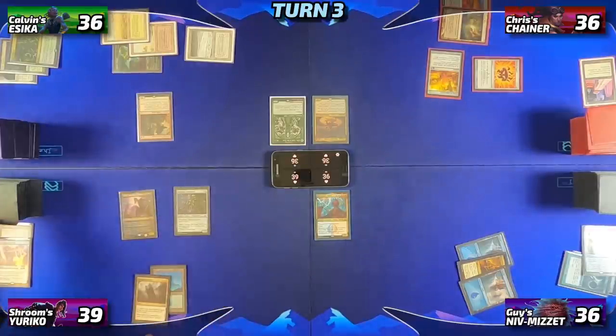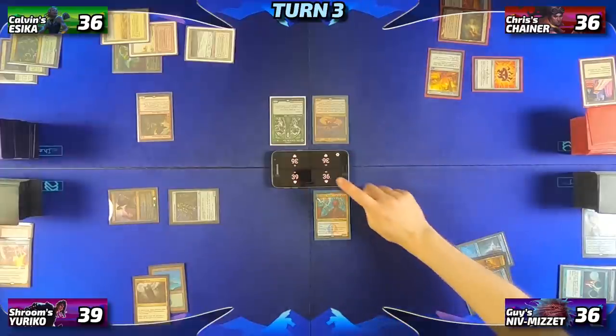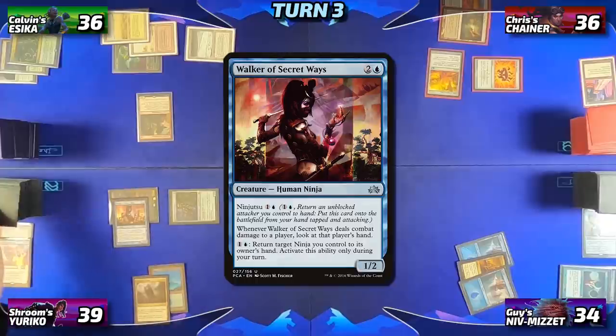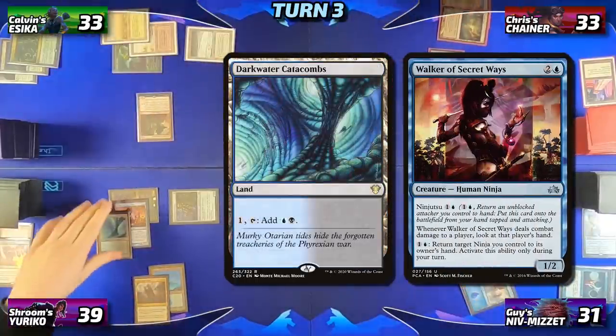Adrian will untap, draw, and then move straight into the red zone, throwing both of his ninjas at Guy, who takes two damage. With two Yuriko triggers, Adrian reveals a Walker of the Secret Ways and a Darkwater Catacombs. Everyone takes a collective three damage. He adds them to his hand.